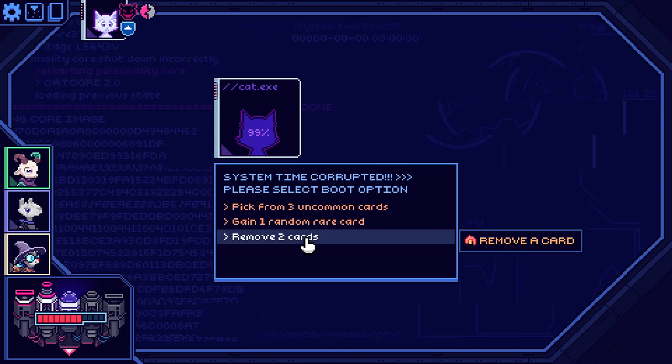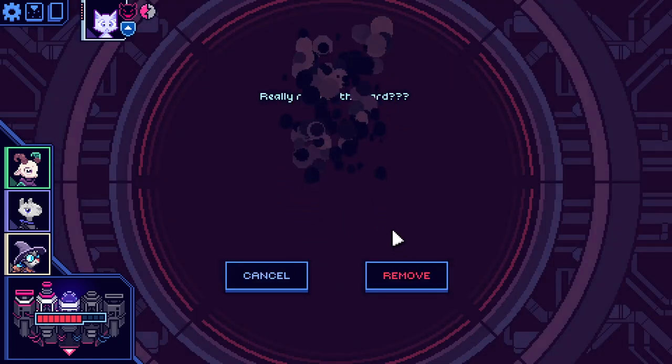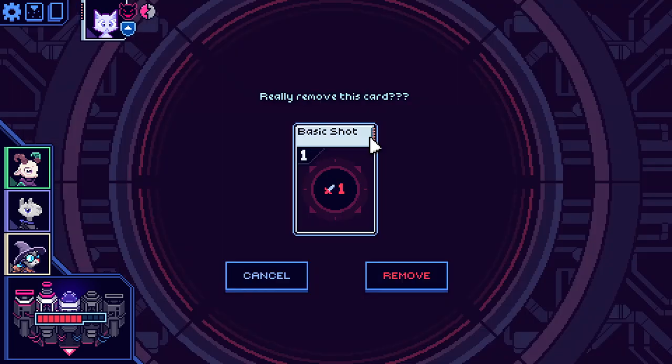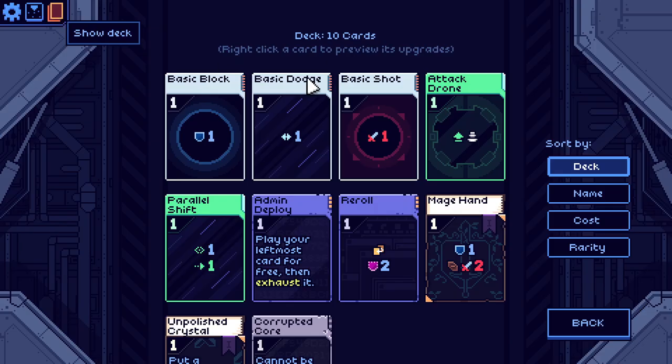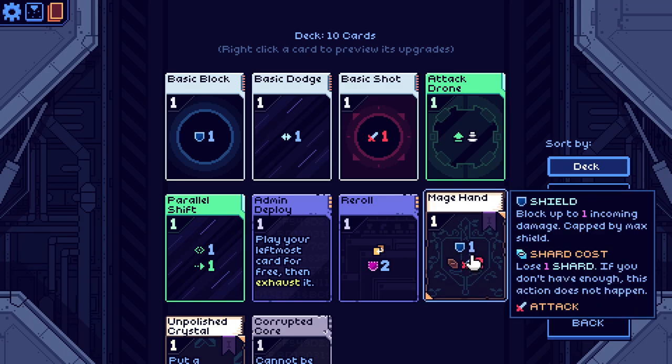We'll start by just removing two non-random cards. Let's go ahead and get rid of the basic shots. It's a little bit greedy because it does mean we're losing a lot of combat potential in the early goings. Basic shot is one of our few ways of dealing damage, but Books does have this mage hand.